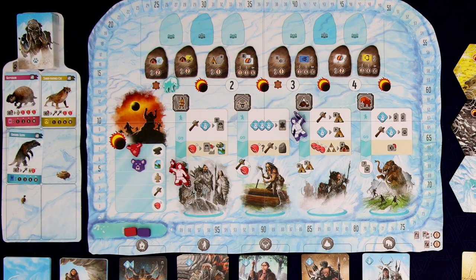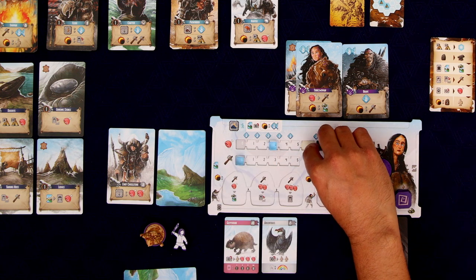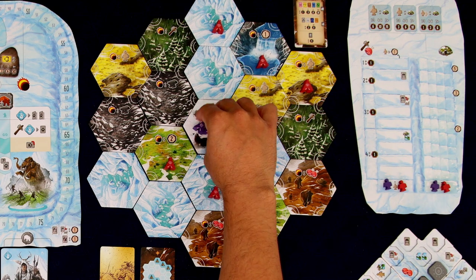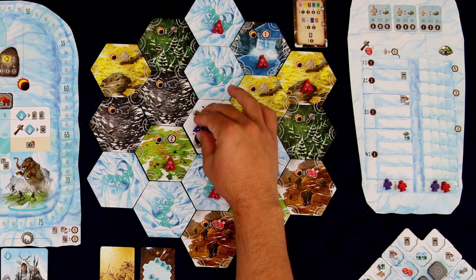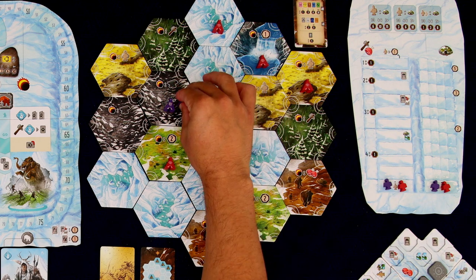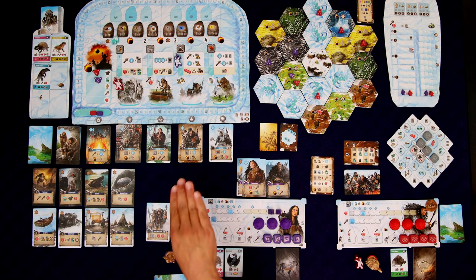Now we come to this worker placement spot and look at the upper white part, which has two different actions. One says we can spend tools to put out huts; the second says we can spend one labor to move a hut one space. These top actions can be done as many times as we want. I'll spend both of my tools to put out two huts — they go into the center camp space. Then I spend all four labor for four moves.